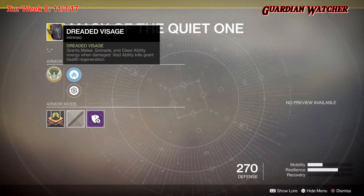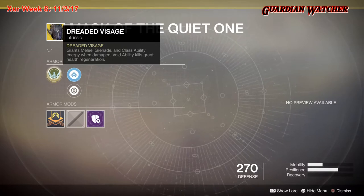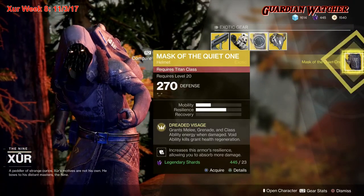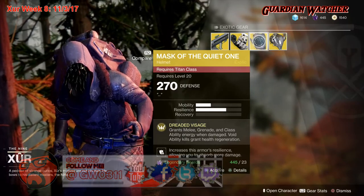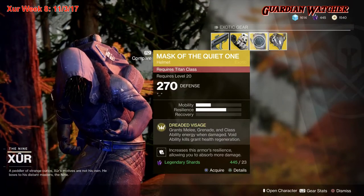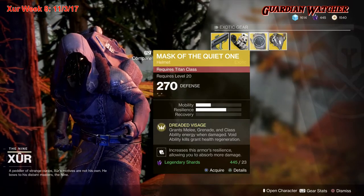I definitely would say this is one of the better exotics out there. It says void ability kills, so you're definitely going to have to be on your void subclass in order to get the second effect. It seems like a pretty good exotic so far — I haven't tried it out myself yet, but I am going to go ahead and buy one for my Titan. I do know that this just might be at least in your top five exotics for the Titan, and when I actually get a chance to use it, I'll let you guys know.